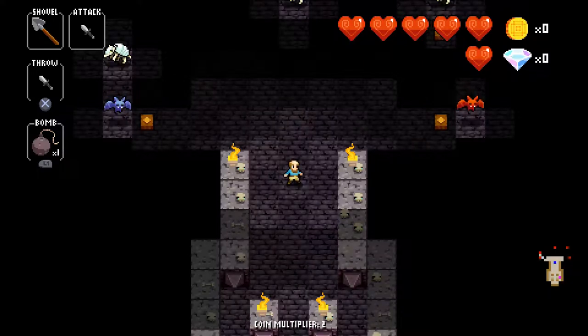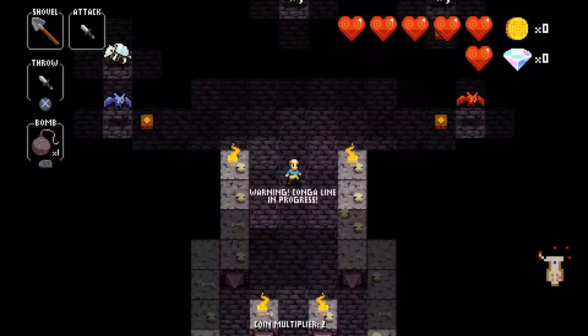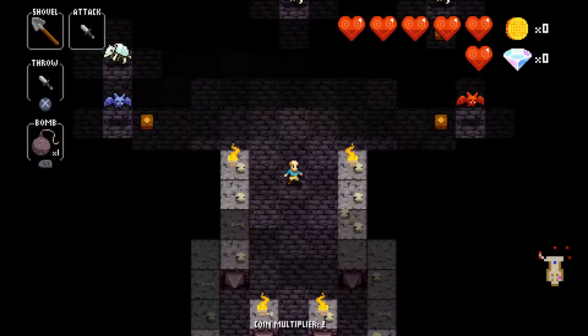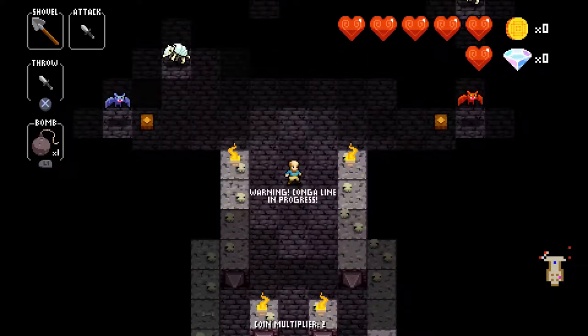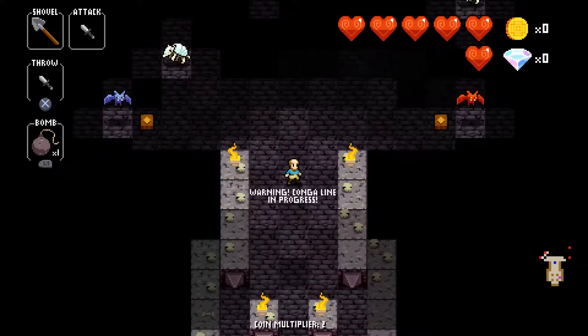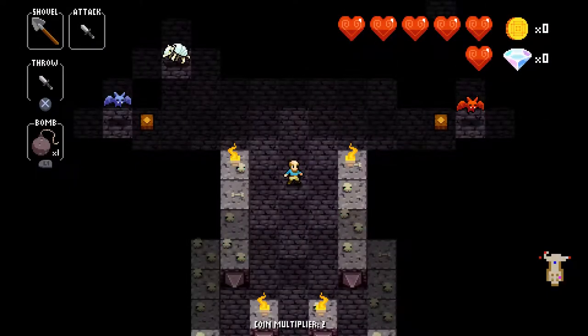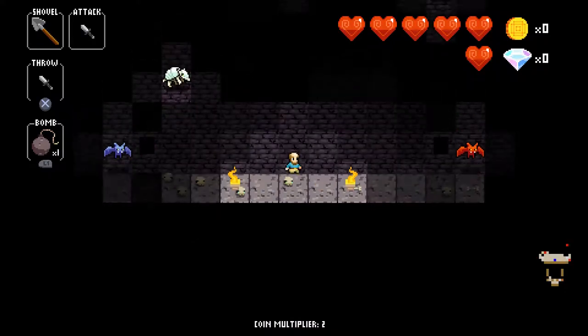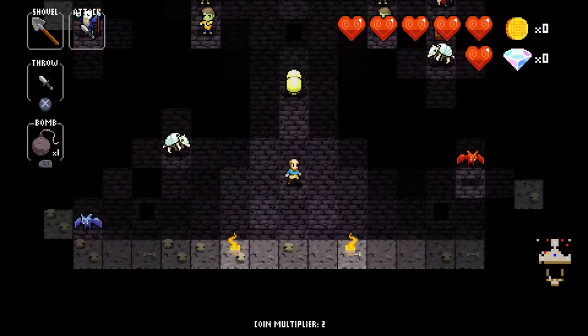You want to enter the fight in the same row as the yellow armadillo so it charges at you immediately. For scenario one, enter in its row directly. For scenario two, enter in the same row as the brighter tile. For scenario three, enter from the middle row and move up one or two tiles — you should spot the armadillo, and if it's not in the middle row just move one step left or right to trigger its charge.